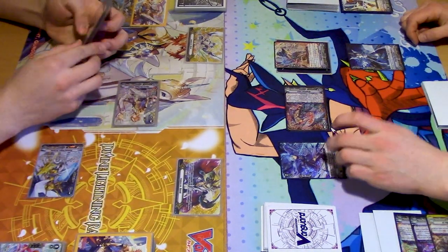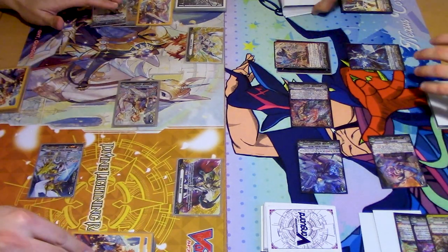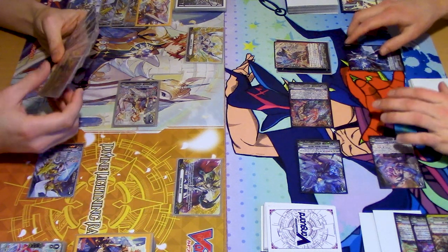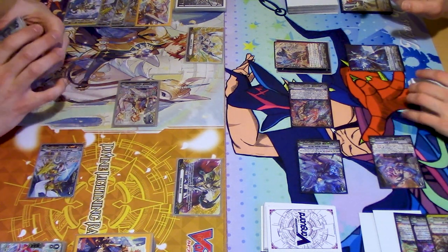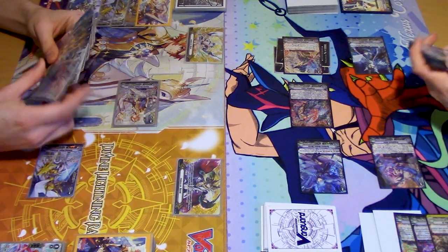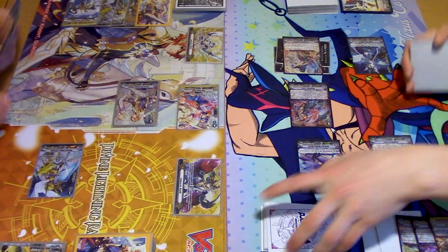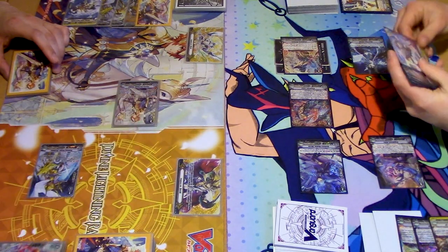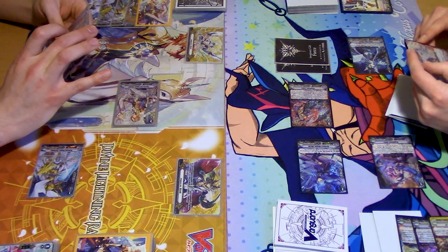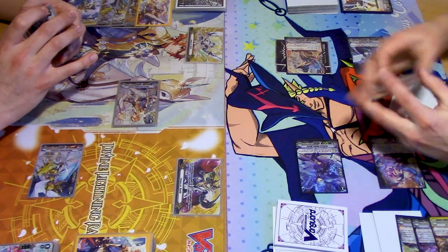We're going to go 10, 15, 25, 33 to Vanguard. Two crits — both. First check, second check. 18, 38, 48, 51 to Vanguard! Hell yeah. End of turn — I ride from deck and acquire another gift. Your turn.